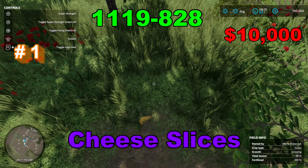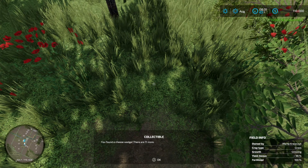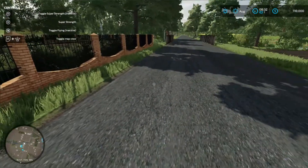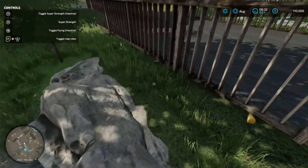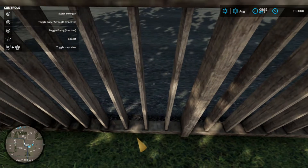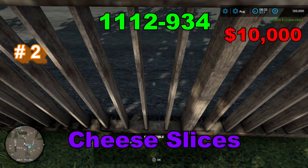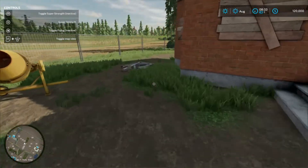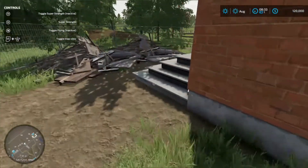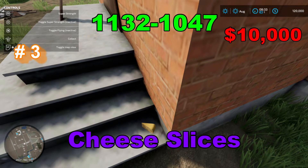Your coordinates are 1119 by 828. Your coordinates are 1112 by 934. Your coordinates are 1132 by 1047.